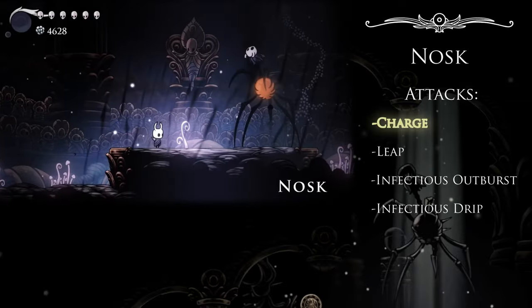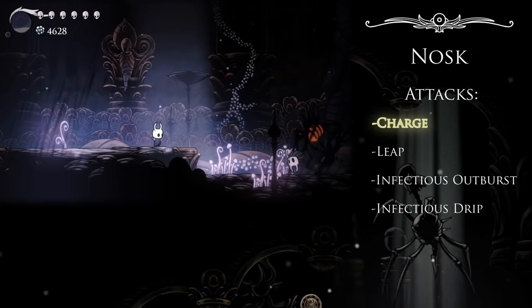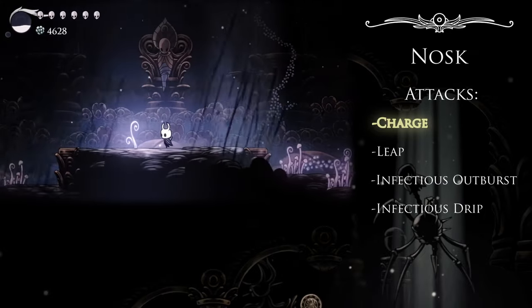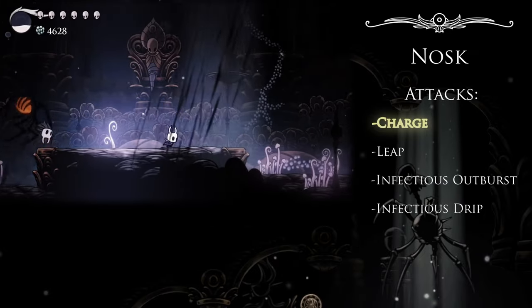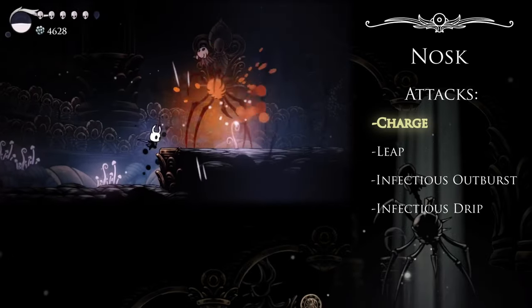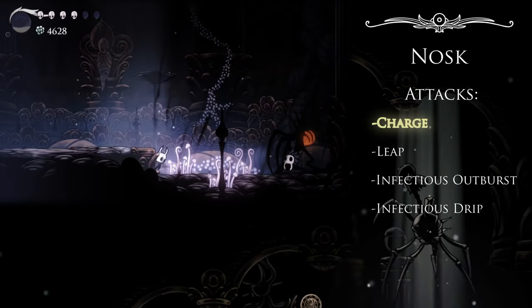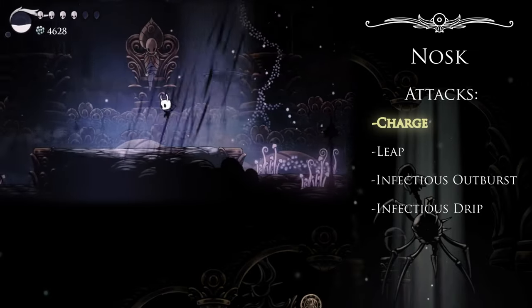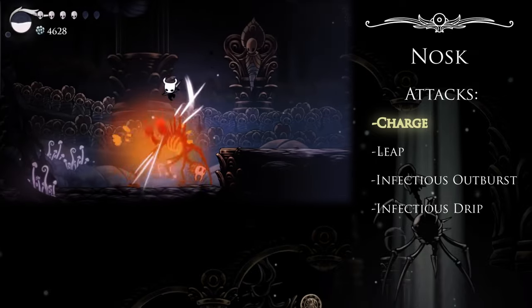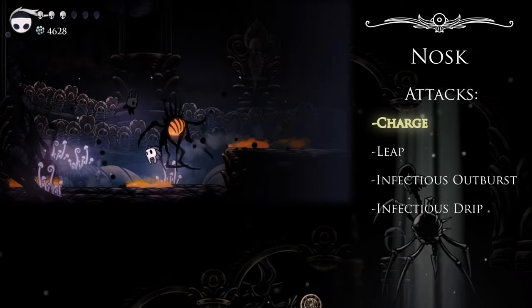The Charge sounds as basic as many of the charges forward we've already dealt with, but Nosk is by far the tallest monster we've ever seen use this attack, which can definitely make dodging it a little more difficult — complicated even further by these ledges altering his trajectory and raising him upwards. Luckily, it's got a nice big telegraph and its behavior is quite rigid. He'll always use this attack to dash either to the center of the stage or to the edge of the arena, so plan for both when dodging and he won't take you by surprise.